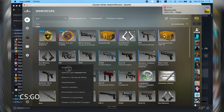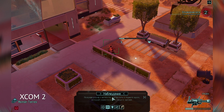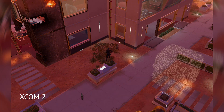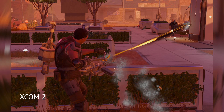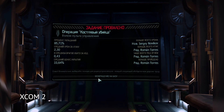XCOM 2: at native resolution and very low graphics settings, you can achieve only 15-20 fps at all times. I also found a big issue with fonts — even at native resolution it looks terrible.